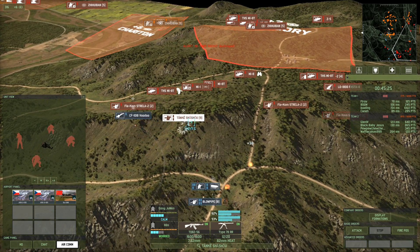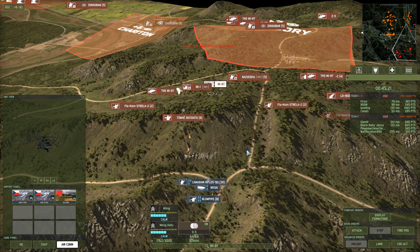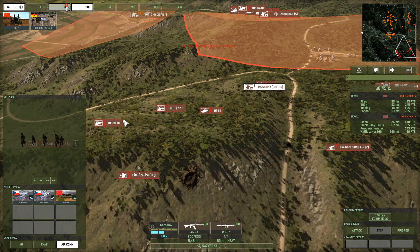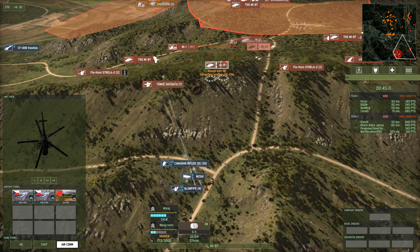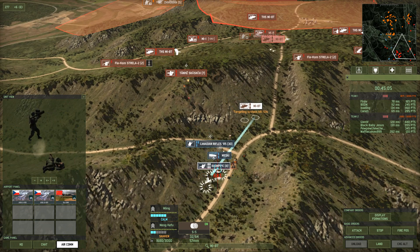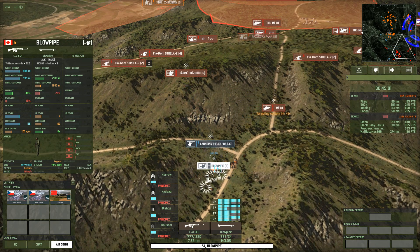It looks like they replaced the Tank Chashu's initial little bang — little tank cannon sound effect — with a more quieter and less alarming one. It's kind of neat. He's sending in some of these blowpipes. Hopefully my planes can get a lock before those blowpipes hit us.